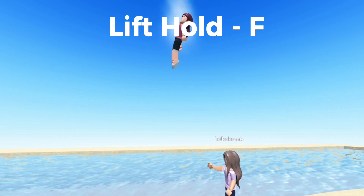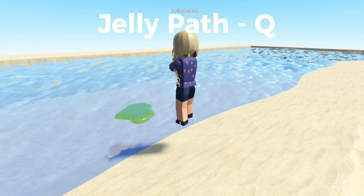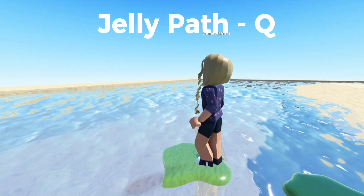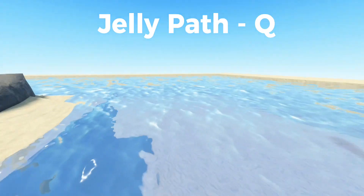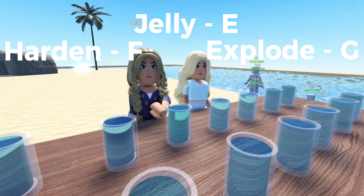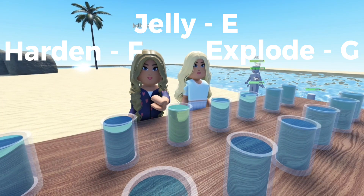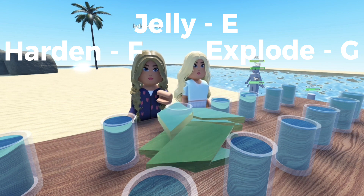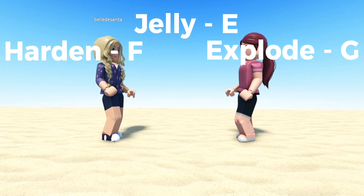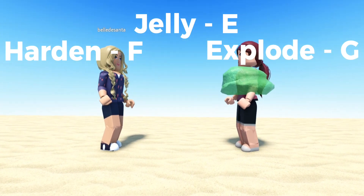To access this power you need to use the key bind F. Moving on to Bella's powers — she is able to create jelly puffs along the water. To use this power you need the key bind Q. Bella can jellify, harden, and explode it with the key binds E, F, and G. She can also do this on water balls, puddles, and even on players.